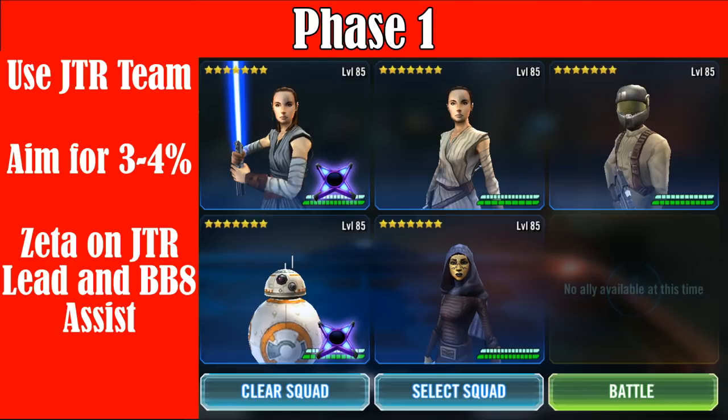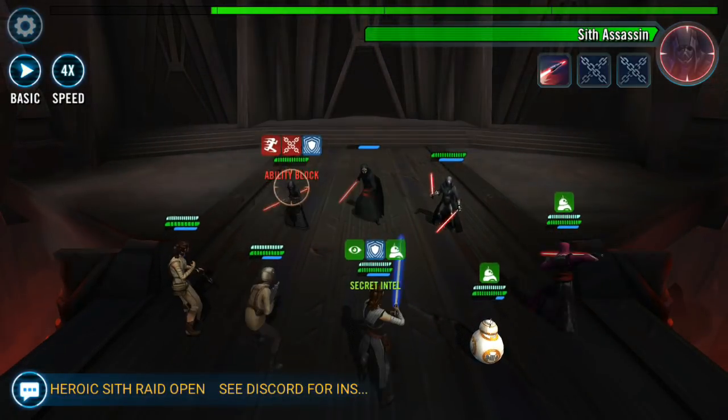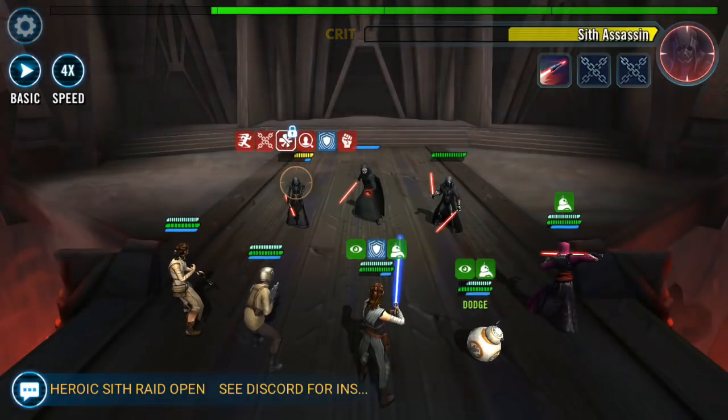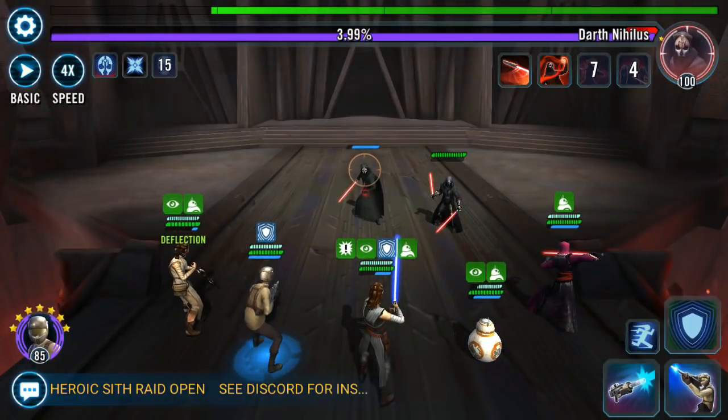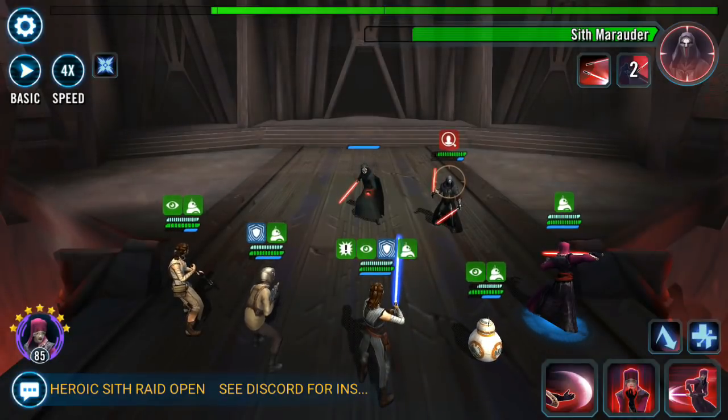We're aiming for 3-4% once that Exposed nerf goes in. For your typical Jedi Training Rey team, you want her as the lead, then Resistance Trooper, Scavenger Rey, and BB-8. That 5th slot is pretty flexible — I've seen people use R2-D2, Zeta Barriss, or Hermit Yoda. Personally, I use Beastismar in that 5th slot. She has a lot of healing, cleansing, and revives — a very good character to use with Resistance here in Phase 1, because Darth Nihilus will tear through your team, and he can two-shot most characters on heroic difficulty.